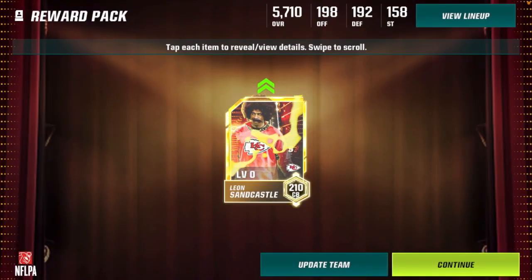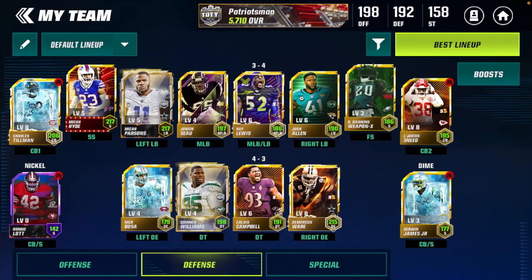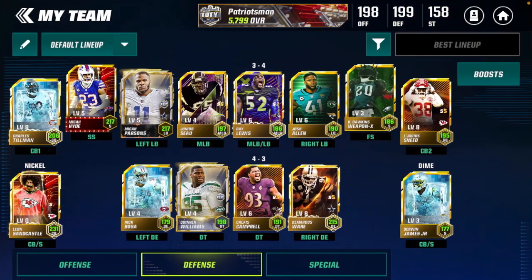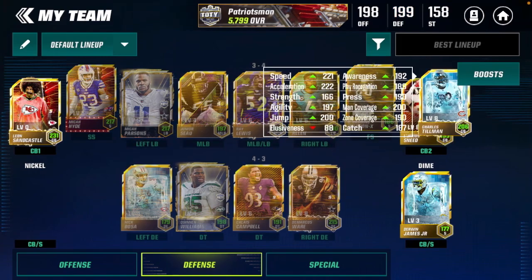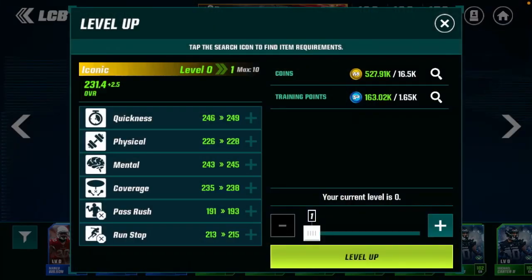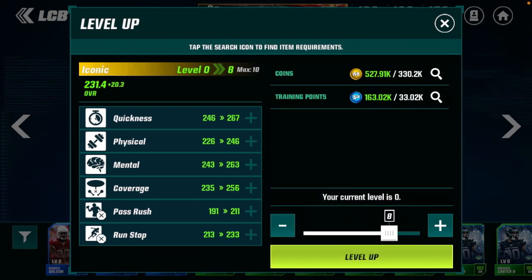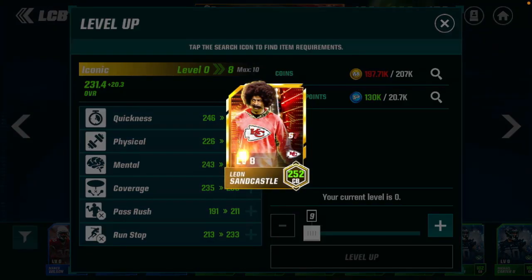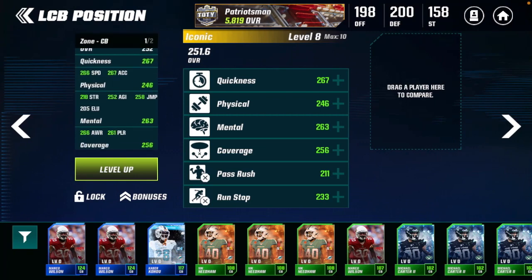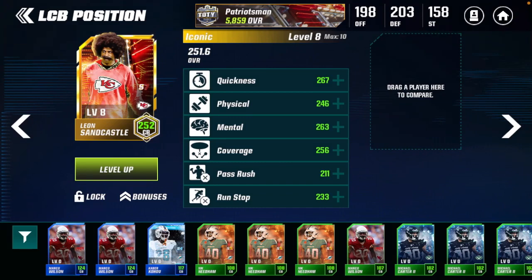We'll see how high the overalls get in S8, but let's go ahead and add him to the team. He is going to replace Ronnie Lot, which actually replaced my iconic Sean Taylor. Leon Sandcastle goes to CB1, and we'll put our other marvel corner Charles Tillman at CB2. Now leveling up Leon Sandcastle from 231 overall plus 20.3 overall at level 8, he's now a 252 overall cornerback — absolutely insane, with 266 speed and all those incredible stats.